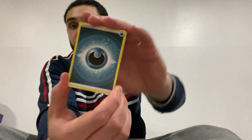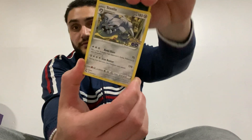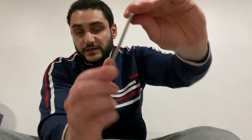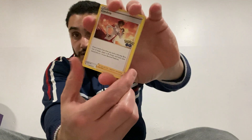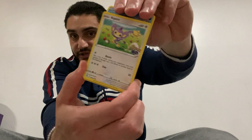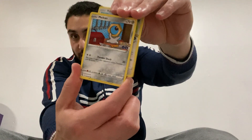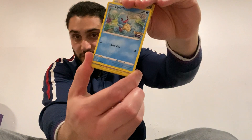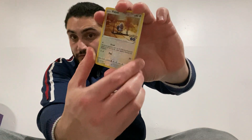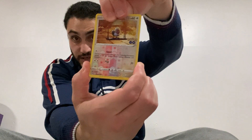Dark energy. Is that a Steelix? I think it's a Steelix — cool card. Alright, a trainer card. Ditto — he has to be a reverse holo, right? Squirtle. What is that? It's a Pidgeot, and the W is... we'll see. Alright, pulled this one before — two-for-whatever, we'll take it.